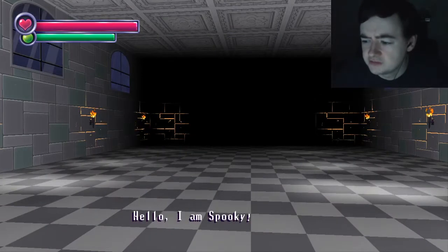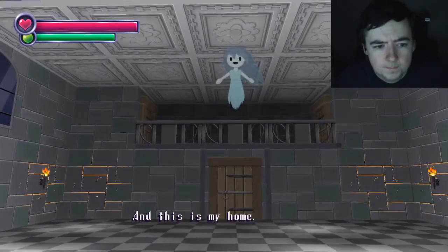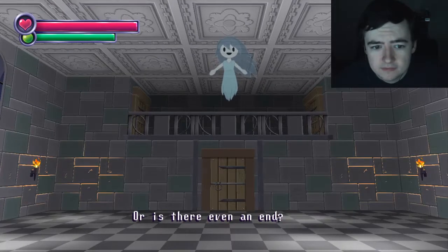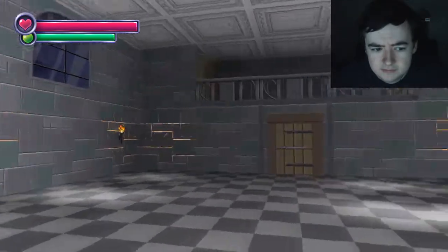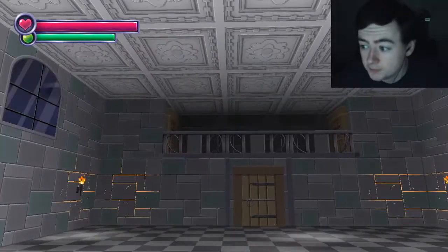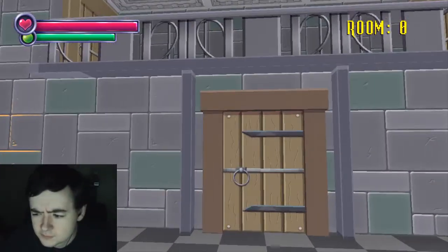This is the free version, not the HD version. I am Spooky. Hello. And this is my home. Can you, humble player, make it through a thousand rooms? Can you find what lies at the end? Or is there even an end? Because I don't really know. Anyway, just go. You just fly out. Okay. There is a room counter. A thousand rooms — a lot.